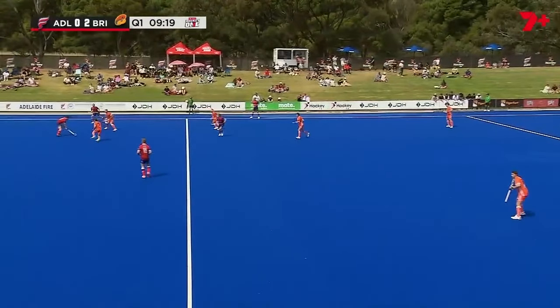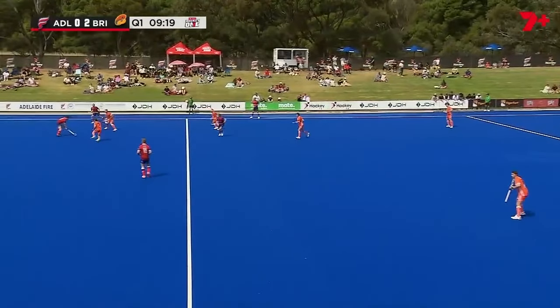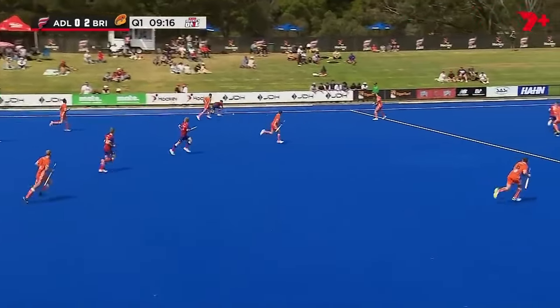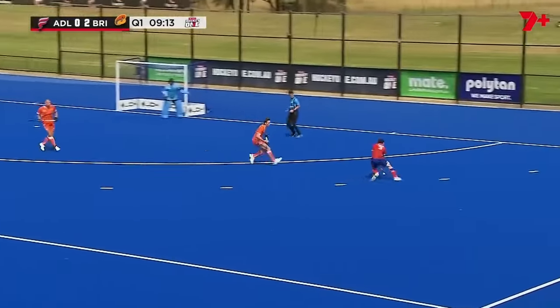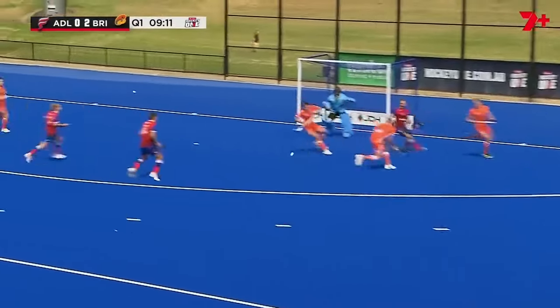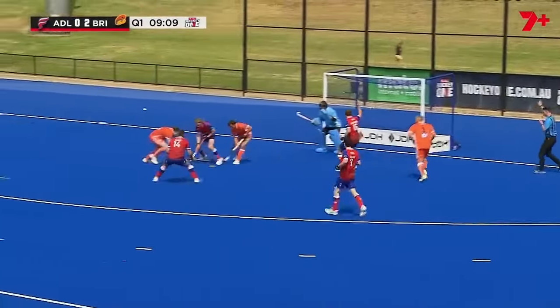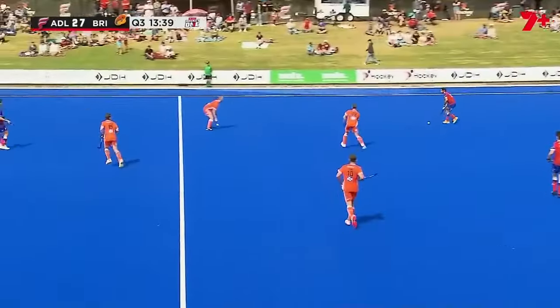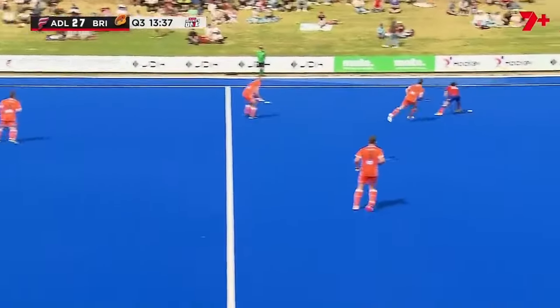Brizzy have their tails up after that early goal, but this is just a nice lesson for any help-side midfielder. Jaden Atkinson is the Blaze player at the bottom of screen — he's interested in whatever's happening towards the sideline — but he need not be. With the ball jammed over on the far edge, this is a perfect opportunity to tuck in and provide some defensive cover. It's a hell of a nut from Peter Scott, but Atkinson should have gobbled this up. Bit of lazy footwork by Corey Weir and a rash tackle in the circle leads to a stroke, and now it's 2-1.